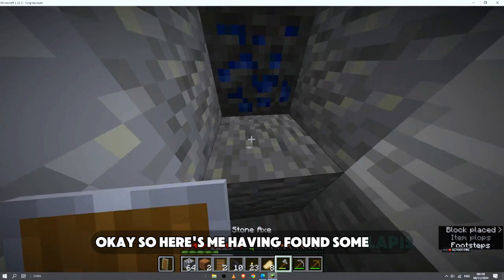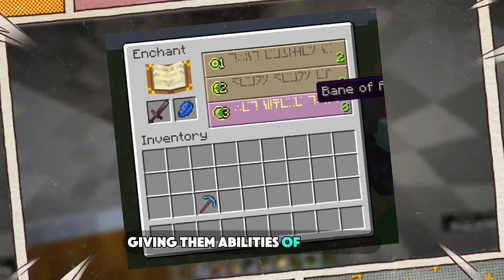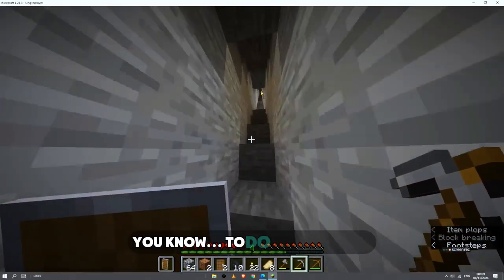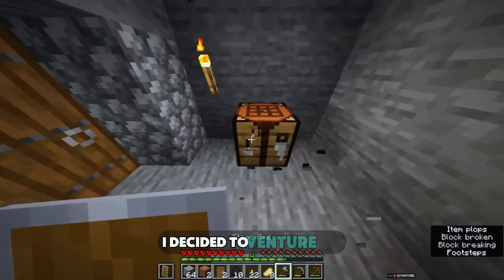Here's me having found some lapis. Lapis is very essential when it comes to enchanting your items, giving them abilities of some sort to enable them to become a bit stronger and to do certain tasks. Content with whatever I got in that cave, I decided to venture out.